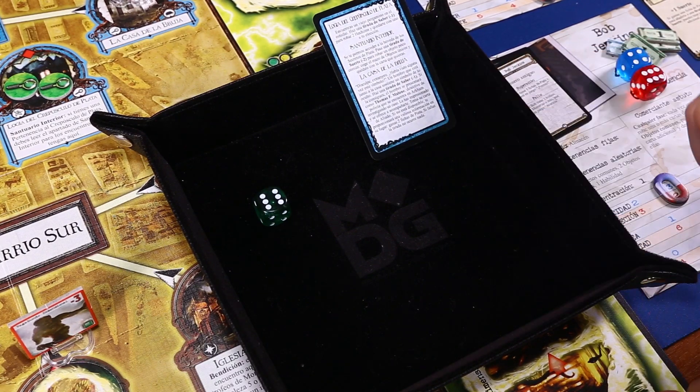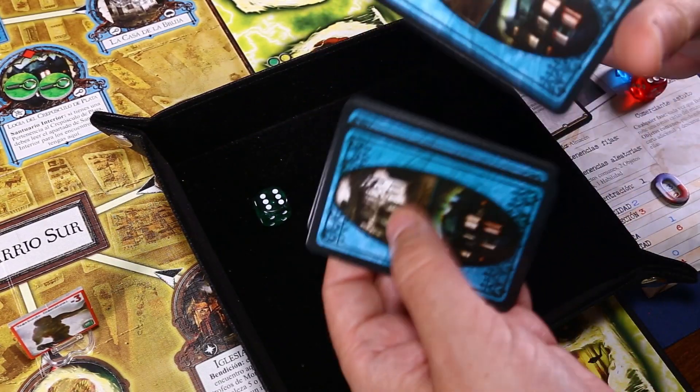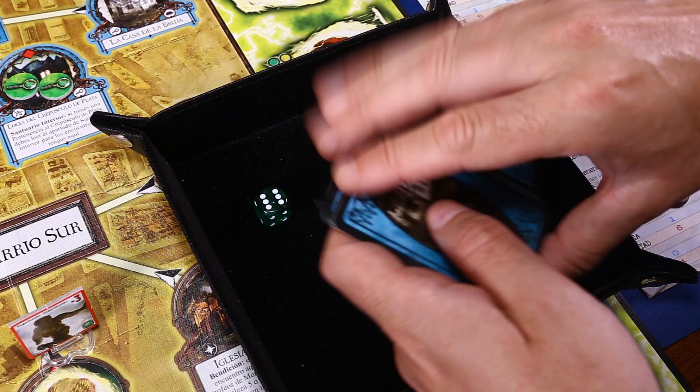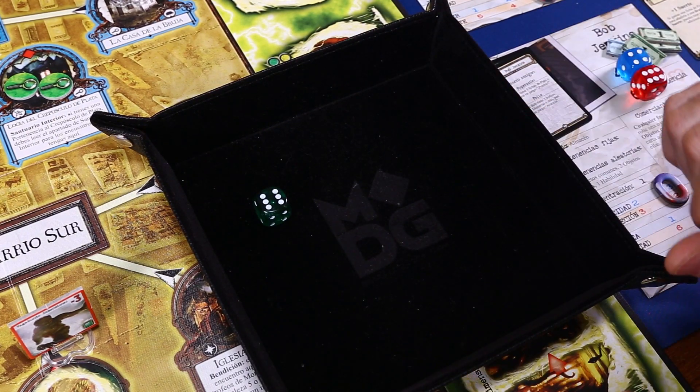Darrell Simmons ya tiene ocho cartas. Este es el problemita de Arkham Horror: tienes 40.000 cosas y tienes que acordarte de todo. Una vez resuelto el encuentro lo devolvemos a su mazo, mezclamos y ya hemos resuelto el encuentro de Darrell.